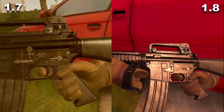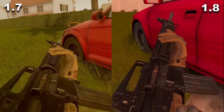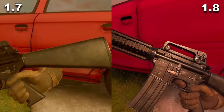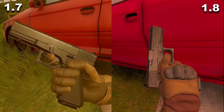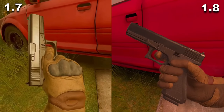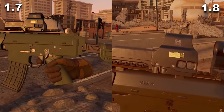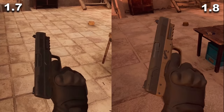Now a look at the gun models — to Downpour Interactive's credit, these aren't different. The 1.7 models and the 1.8 models are exactly the same; the only difference is how they react with the clearly different lighting system. The AK5C seems a bit greener and less shiny in 1.7, which could be a lack of reflection maps that they then added in 1.8. The FN 5.7 is a completely different color but the model is definitely exactly the same.